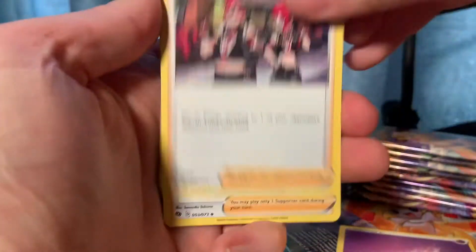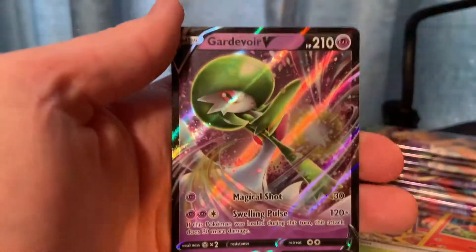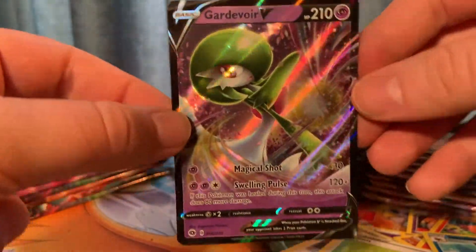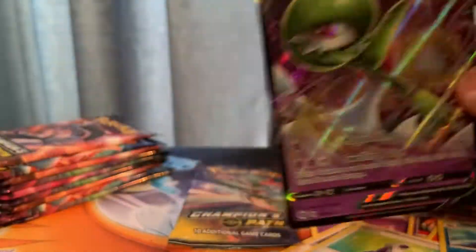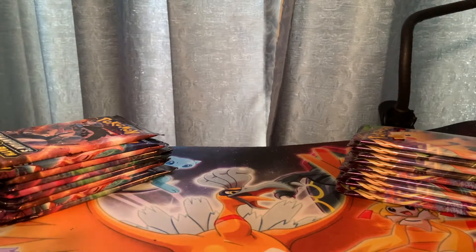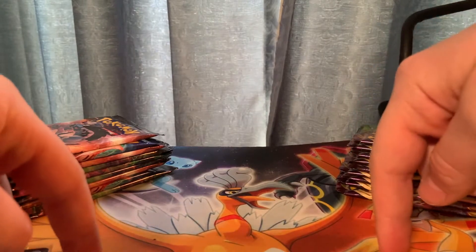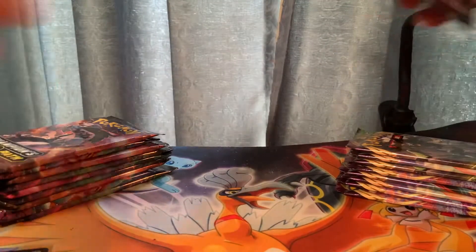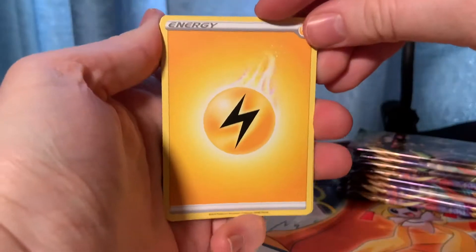Very nice — and I think that's from the Gardevoir pack. Very nicely themed: Gardevoir V is our first nice pull today. I'm going to have a stack for good cards we pull from Champion's Path on this side and Vivid Voltage good pulls on this side, and we will compare once we're all finished. Gardevoir V is a very good sign — hopefully that means we're getting the less rare cards out of the way, making room for good ones.